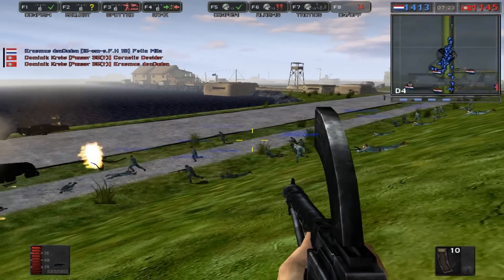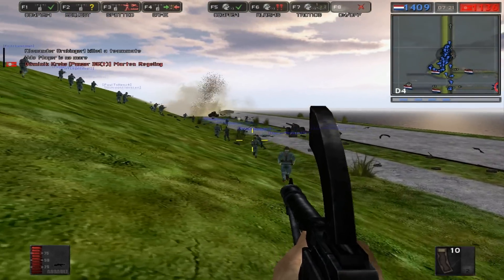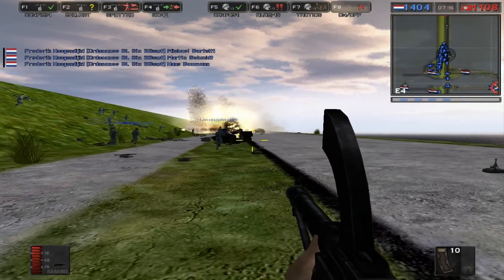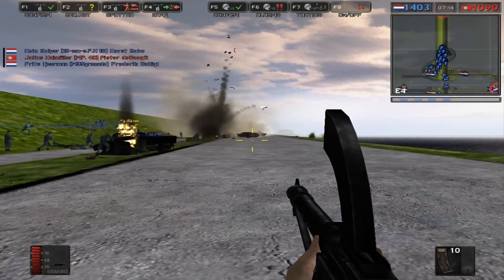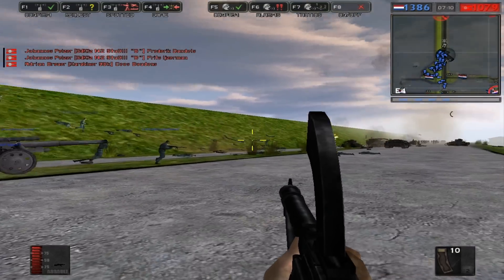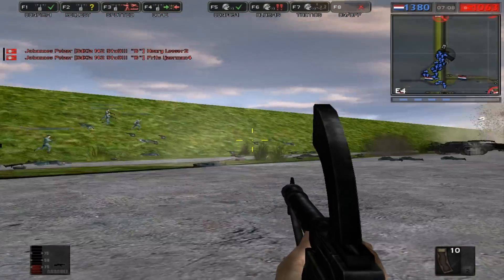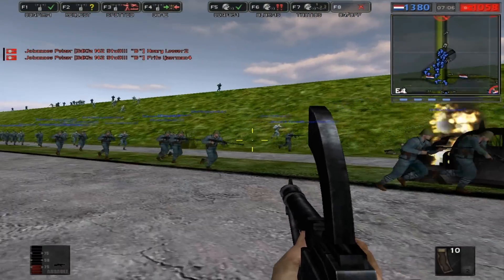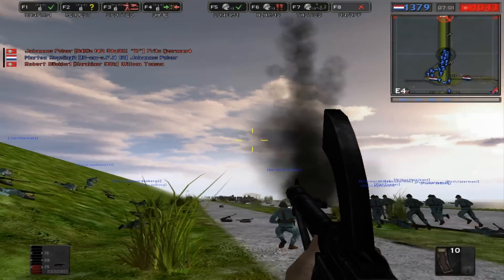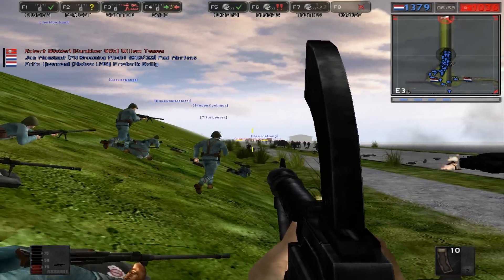After this we are done with the invasion of Holland by Germany. We move over to Belgium and then France — we have about two maps for Belgium coming up, and then we're heading to France, which includes quite a lot, including of course the Dunkirk evacuation.